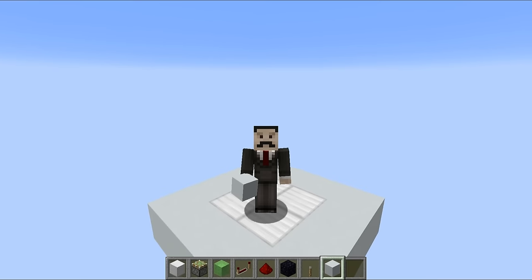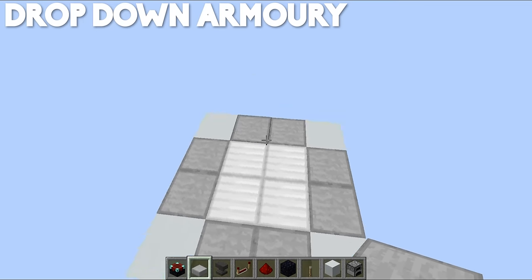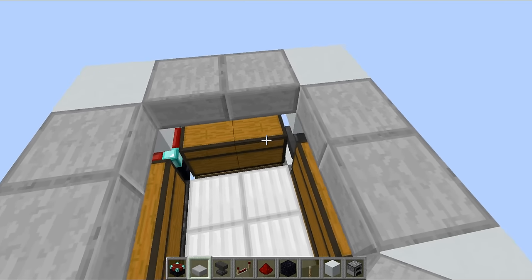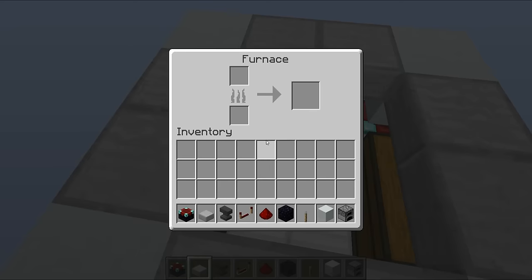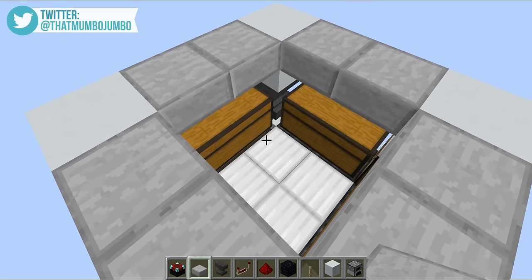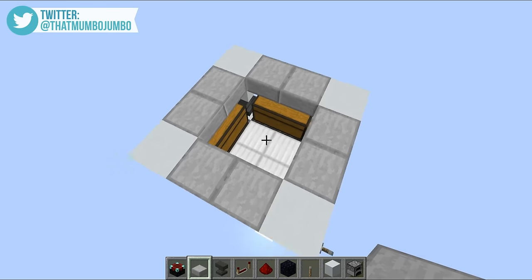Design number one is this little thing right here. If we head down to the bottom and flick this lever, you can see that all of these blocks will retract and we now have access to chests. We've got enchanting tables, crafting benches, furnaces down at the bottom, and a few anvils in the corners. Basically we have everything that you could possibly want in an armory, and this thing is absolutely tiny.